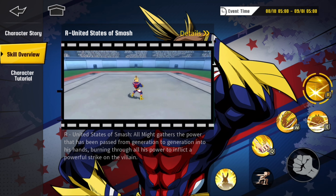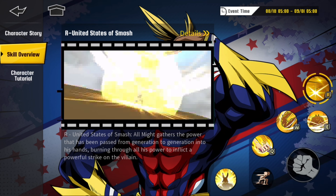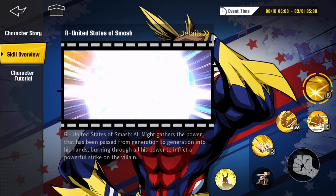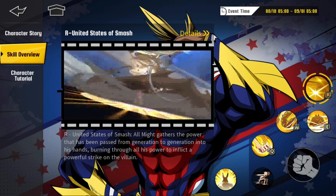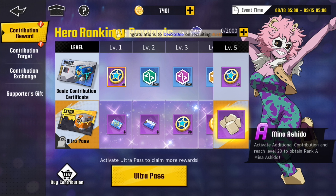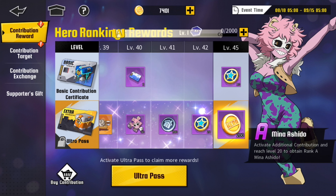Now let's look at his ultimate, the United States of Smash. All Might gathers the power that has been passed down from generation to generation into his hands, burning through all his power to inflict a powerful strike on the villain. Let's look at the animation — this ultimate is sick as hell. I hope I pulled All Might because man, I really love him as a character. I've been trying to get All Might before — if you haven't seen my first Summit video, go check it out. I didn't pull All Might, so that's why I'm talking about this now.